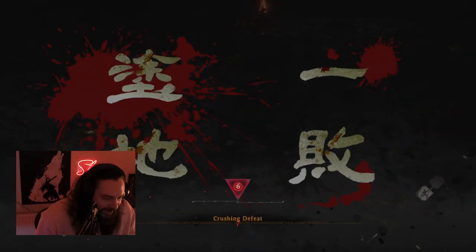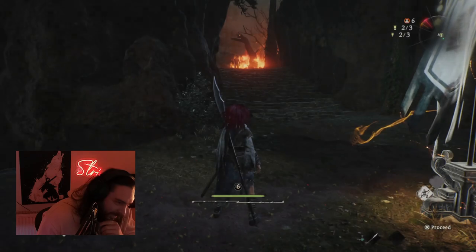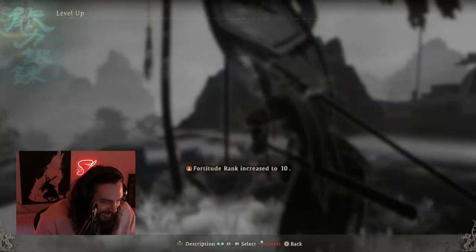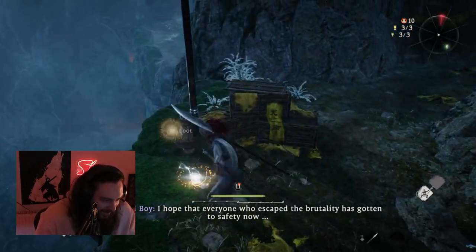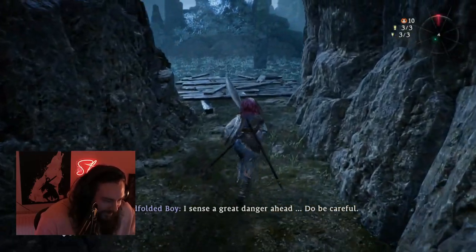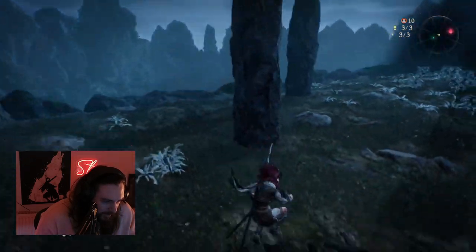Dave, how did you kill this guy? I jumped off the roof and did half his health at the start, and then I just kept running away. What have you been leveling? I leveled one in fire and one in wood. I've got like five in war. Wait, was I getting that much XP? You carried me on this boss. Yeah, I just died too - okay, I'm fighting now.